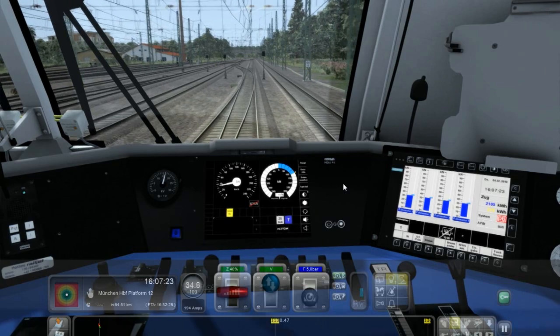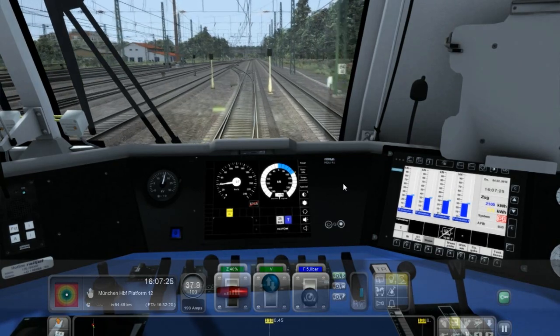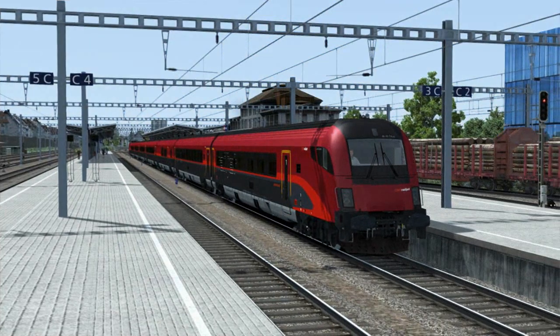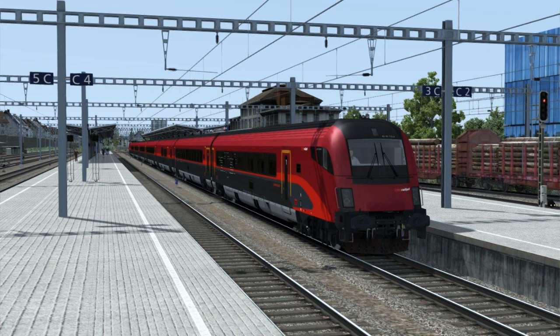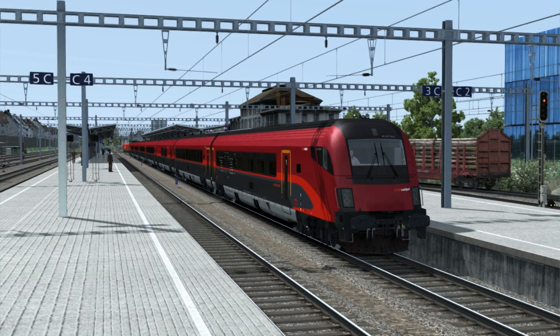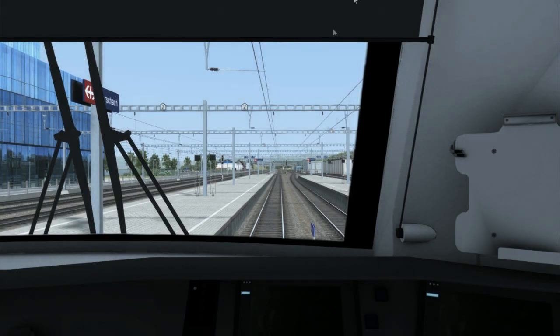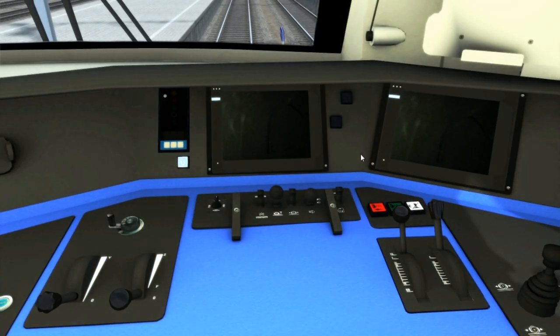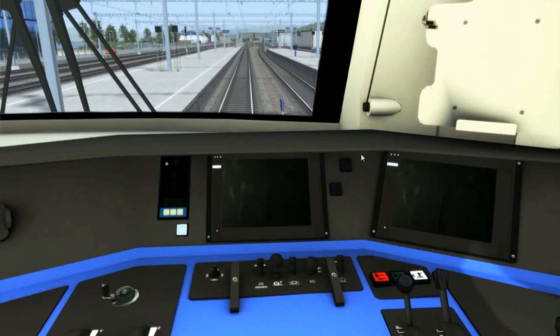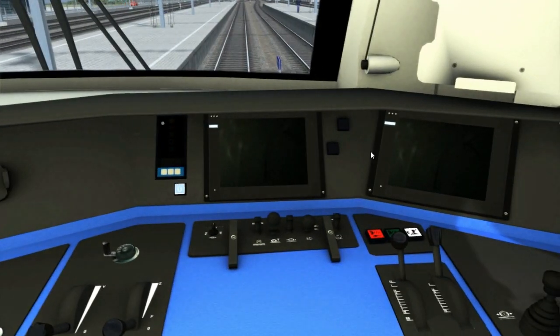We will do the same thing again now in the driving trailer. Here we are back in the station. This time we are in Switzerland, in Rorschach. I'm going to show you how to start up the cab car or driving trailer, whichever you want to call it. Press 1. I'm going to switch on the lights so we can see a bit better. It is fairly similar to the loco but there are a few differences.